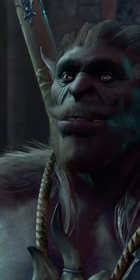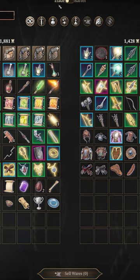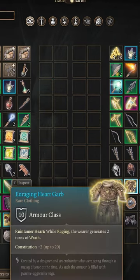This gives you access to three additional items to purchase: Dwarven Splint Mail, Gauntlets of Surging Accuracy, and Render of Mind and Body.